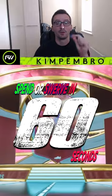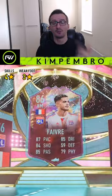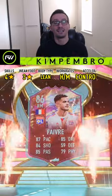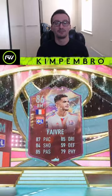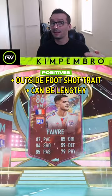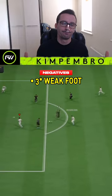Spend or swerve in 60 seconds. Rule breakers Favre — he has four-star skills, three-star weak foot, lean body type, high/medium work rates, and a controlled accelerate. He's coming in at around 42,000 coins. Positives: outside the foot shot trait, he can be lengthy, good price SBC. Negatives: freestyle weak foot.